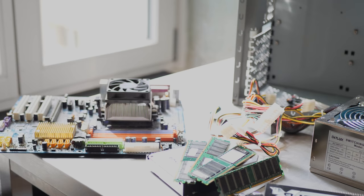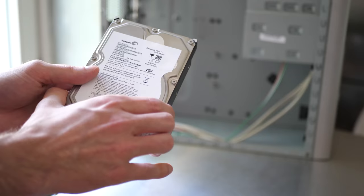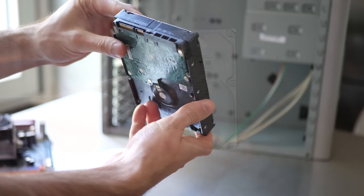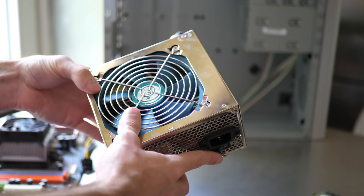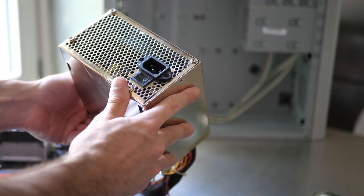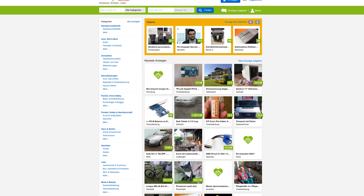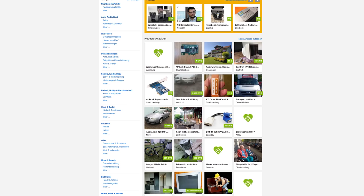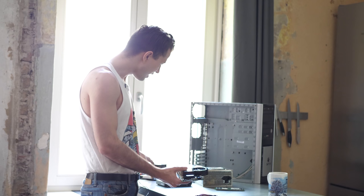This is an interesting build because I never actually had any of these components at the time. For the hard drive, I'm just using a one-terabyte Seagate produced in 2007 — I haven't even checked if it works. The power supply is a 420-watt Deluxe unit from a manufacturer I've never heard of. Almost everything here was grabbed off eBay Kleinanzeigen, which is the German equivalent of local eBay — an immense resource for old PC parts.